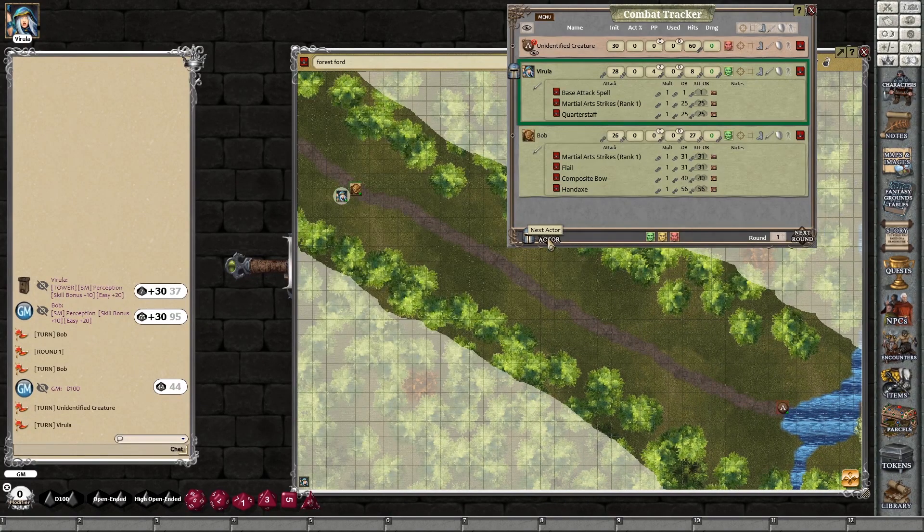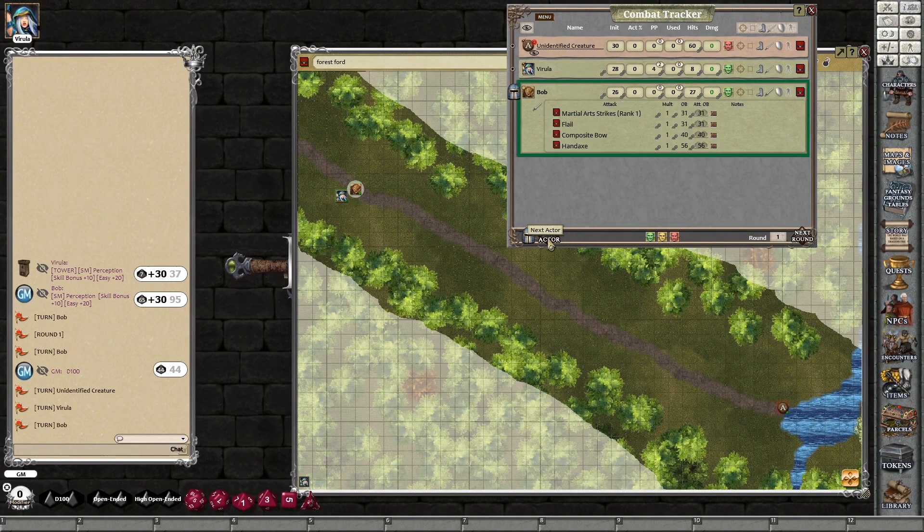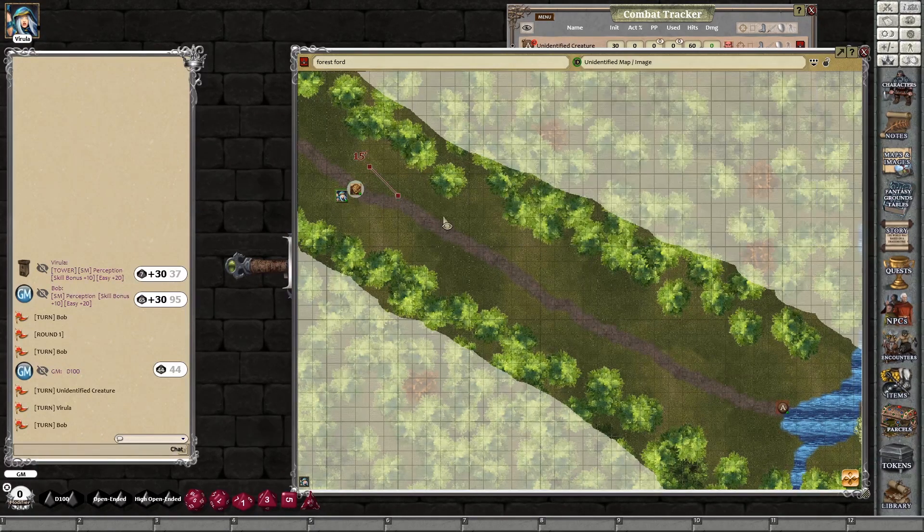Next actor — Virula. She says to Bob: bring it here, shoot a bow if you can, and I'll put it asleep. Then we can try to hit it while it's asleep. So she starts preparing a spell. Bob takes out his composite bow and makes sure the string's on it.